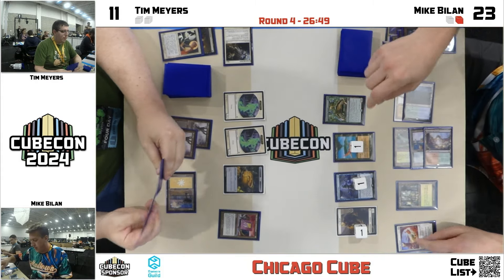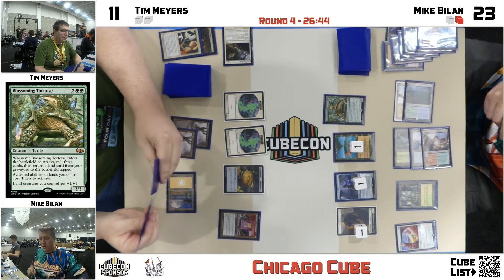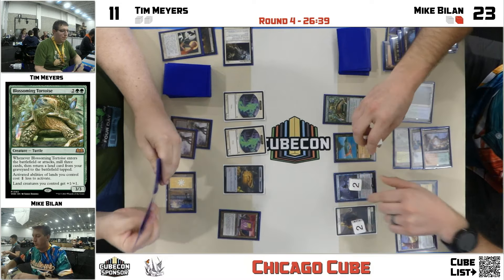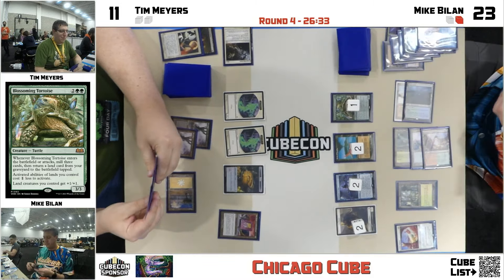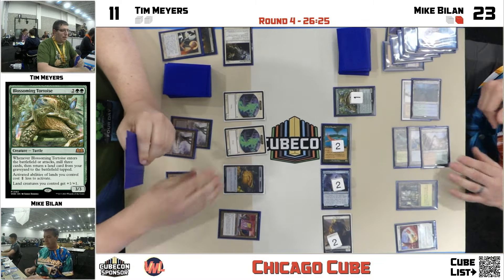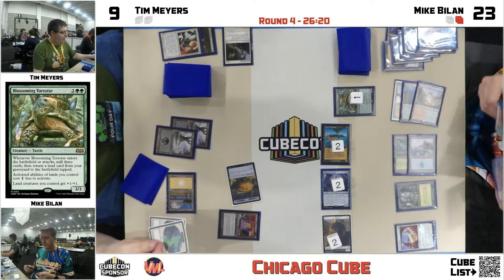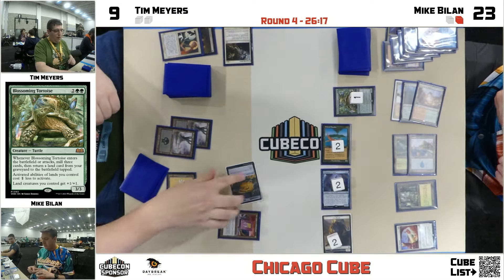Blossoming Tortoise with Felidar Retreat — here's a combo. That's the line. This is officially — if you look it up in the Magic textbooks — you'll see a picture of Blossoming Tortoise next to Felidar Retreat. That's the lower bound of combo. It's just gonna put counters on everything — incremental advantage that adds a little power and toughness. All of a sudden the Lingering Souls tokens are gonna have to start chomping. Tim's gonna take two from the Birds of Paradise coming in.